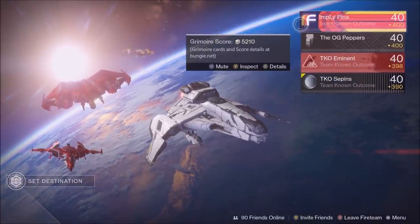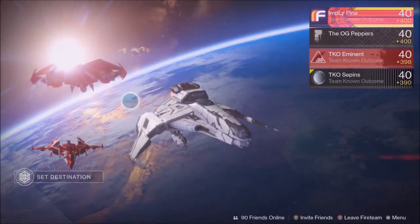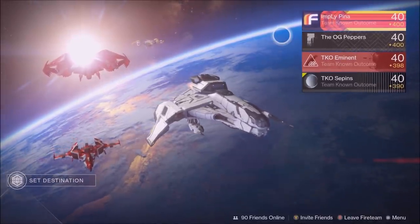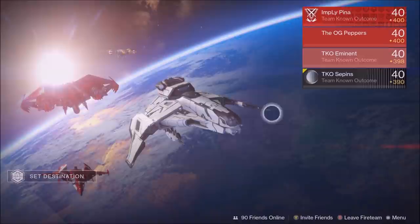Let's start off with the Faction Emblems. Here we have the Future War Cult, the Dead Orbit, and the New Monarchy. The way you get these three emblems is you have to get rank 25 in each of those factions. It's so freaking sick. Personally, I like the Future War Cult one because it pops out so much, but then look at how clean that Dead Orbit one looks.